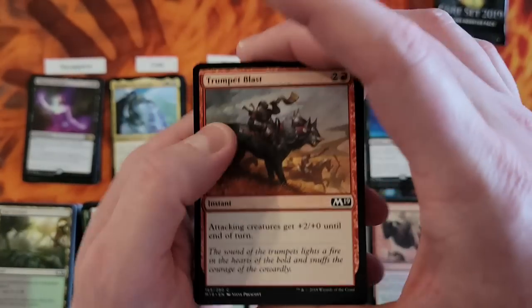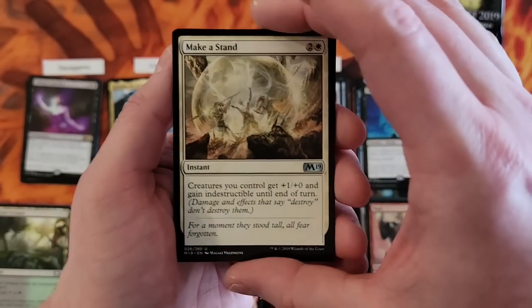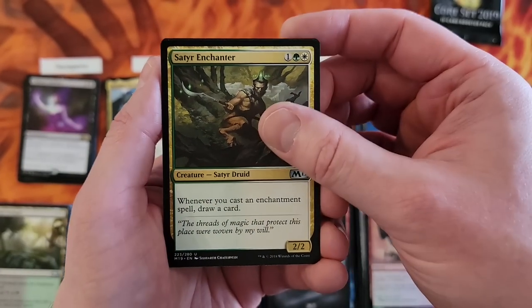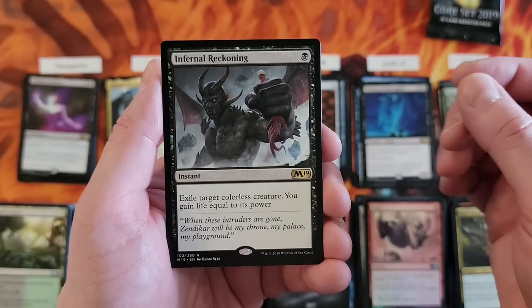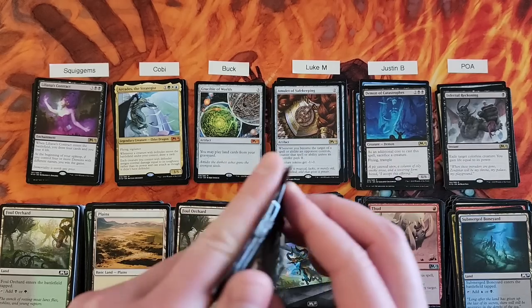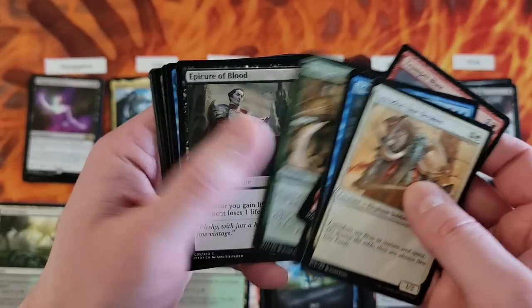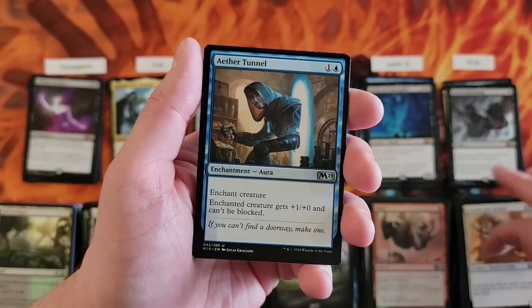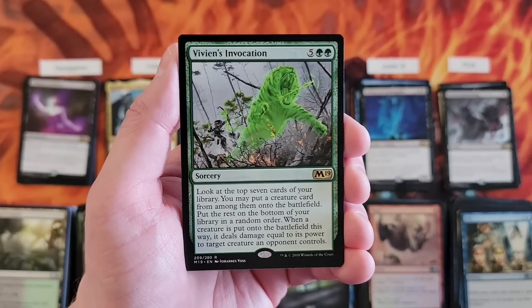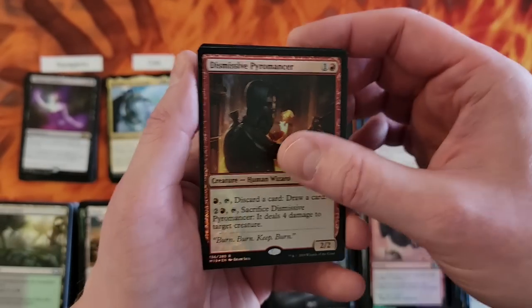My last two: Make a Stand — got one for me. Sater Enchanter — there's another nice uncommon. Infernal Reckoning — I pause and I'm like, why does that seem like an insanely good removal? Oh, colorless only — okay, that's extremely specific. Aether Tunnel. Rise from the Grave. Vivian's Invocation. And our second Foil Rare — a Dismissive Pyromancer. So we got two Foil Rares in that box.